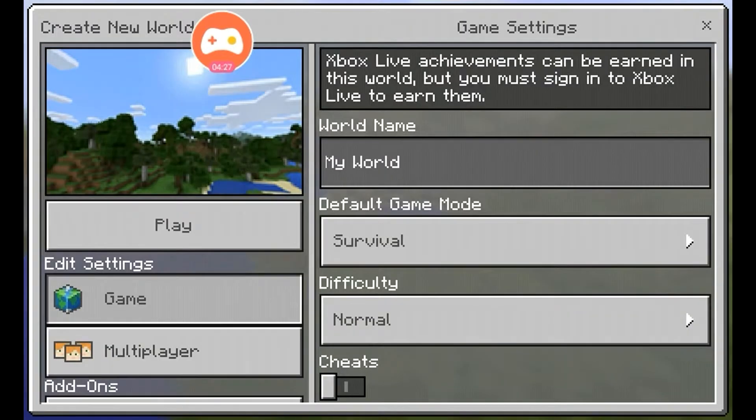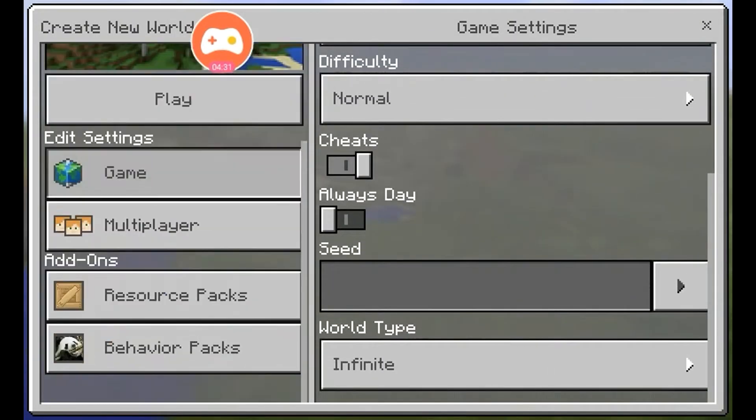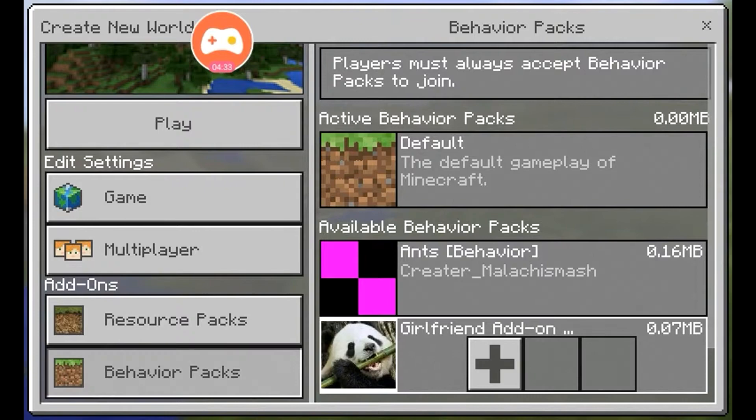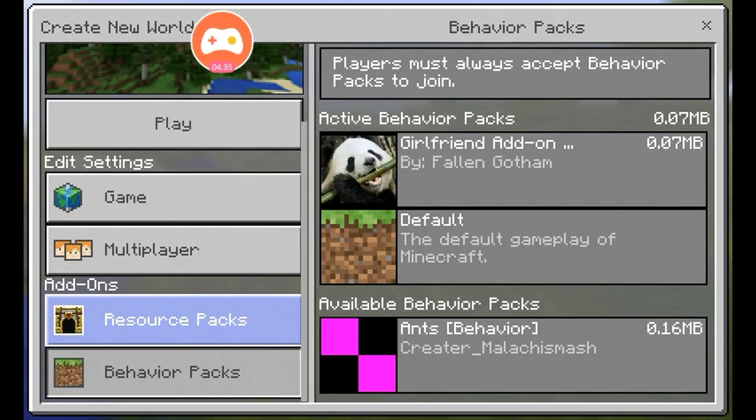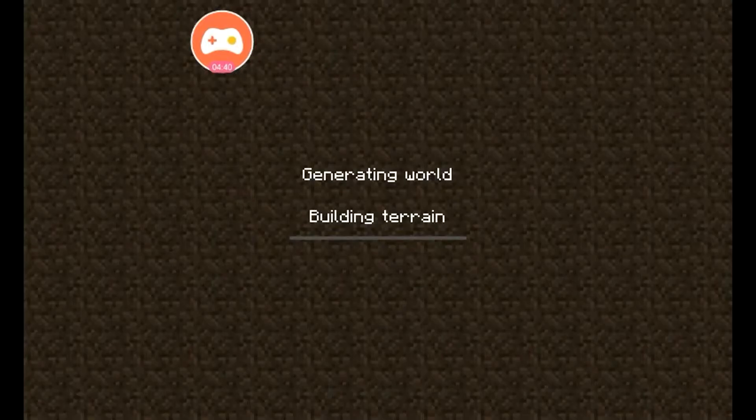Go to Global Resources and put it in. When you're finished, click the little X. Then go to Play, create a new world. Make sure to install both the resource pack and the behavior pack. Go to Play and you're basically done — now you can enjoy it.